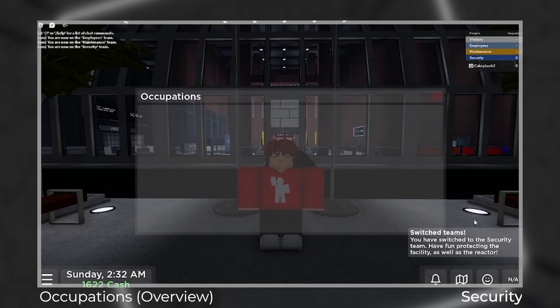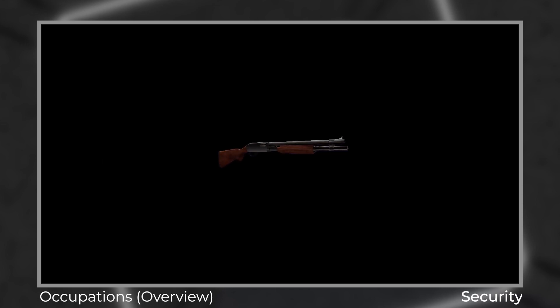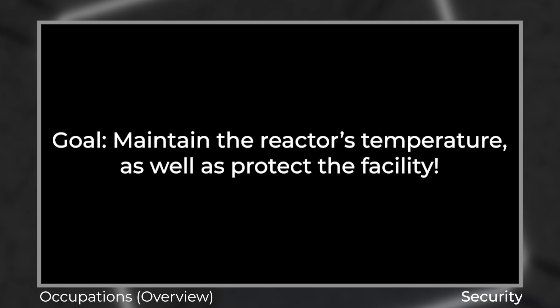The last occupation is called Security. It's really different from the security occupation you see in almost every core game, because instead of abusing your weapons and causing chaos, your task is to make sure that the reactor is in stable temperatures, as well as protecting the facility. But what can they protect? You'll see soon in the stream. Right now, it's a new feature I can't talk about till later, because that's what makes it stand out from the rest of the core games that have a security occupation.